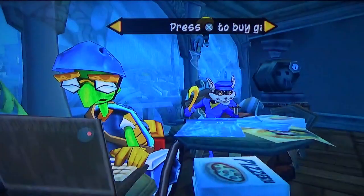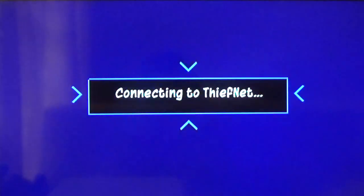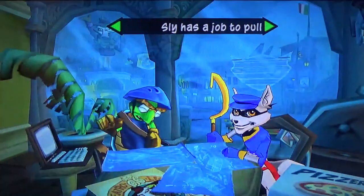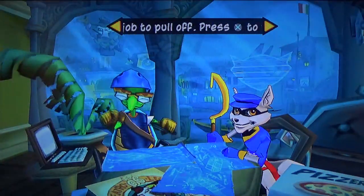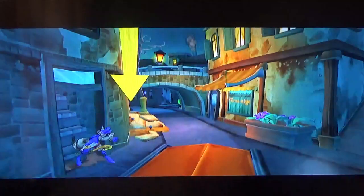Let me quickly check what power-ups we can get — alarm clock and smoke bomb. It sucks that we don't have enough coins yet to buy them, so we'll have to get them later in the game. But that's all right, let's just do Sly's mission.